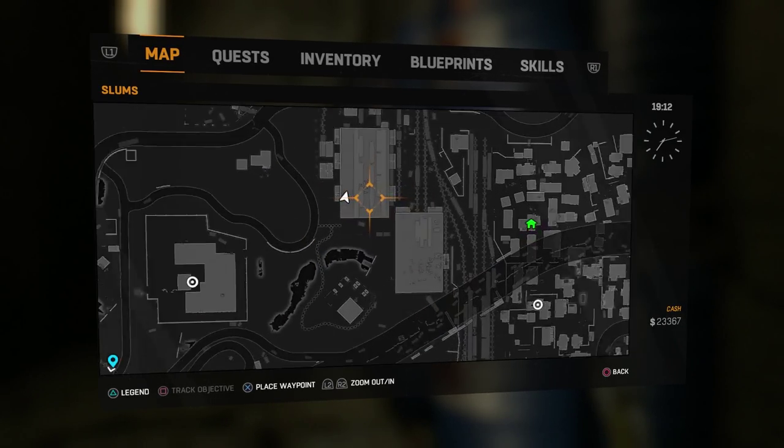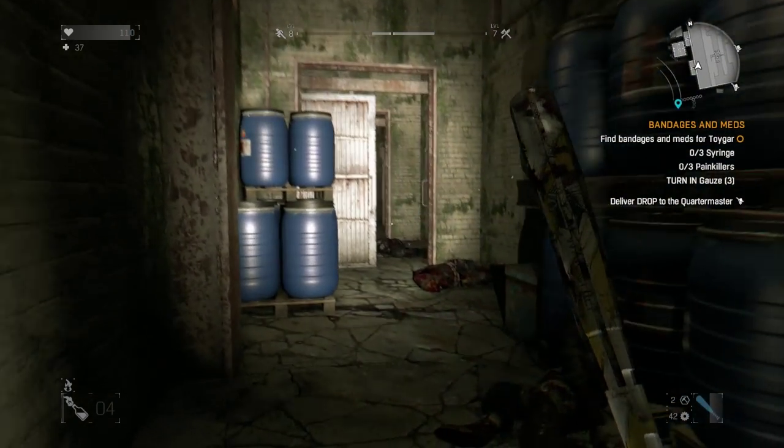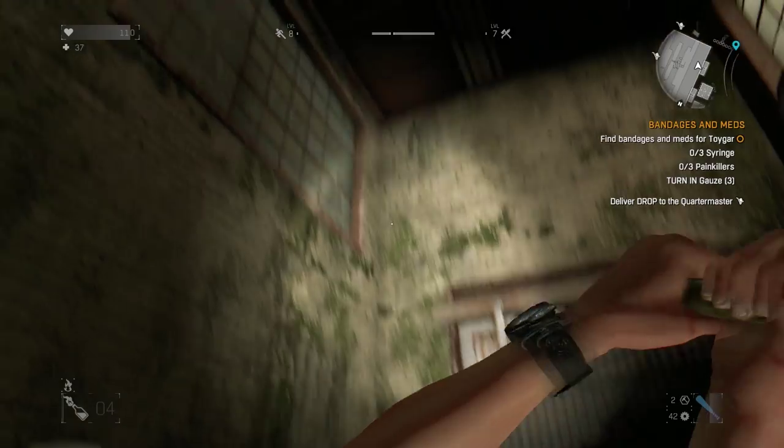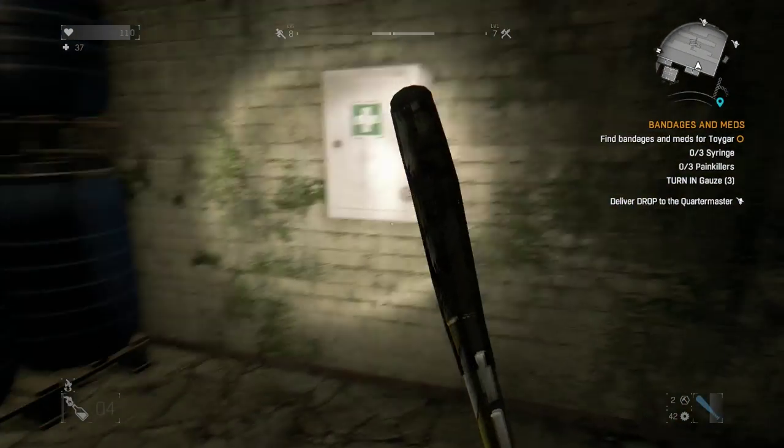We are in this little side room. If you don't remember how to get to it, you just climb up on the roof, use the scaffolding, and there will be a certain hole you can jump down. So we're way off in the side, kind of in a separated area.